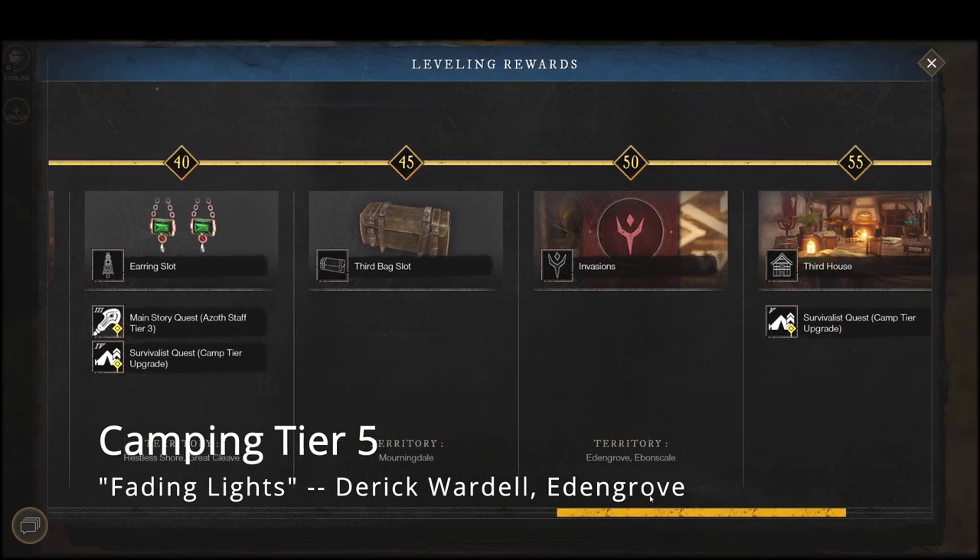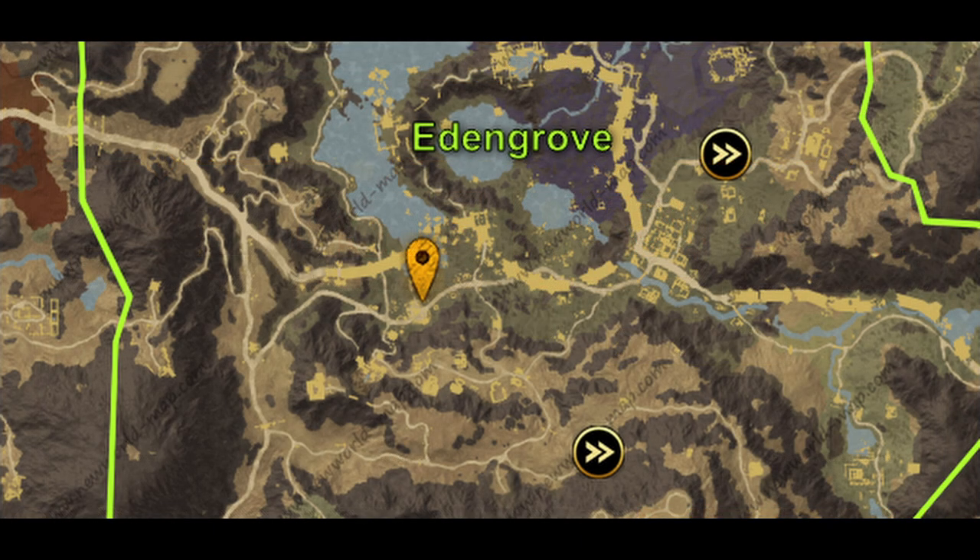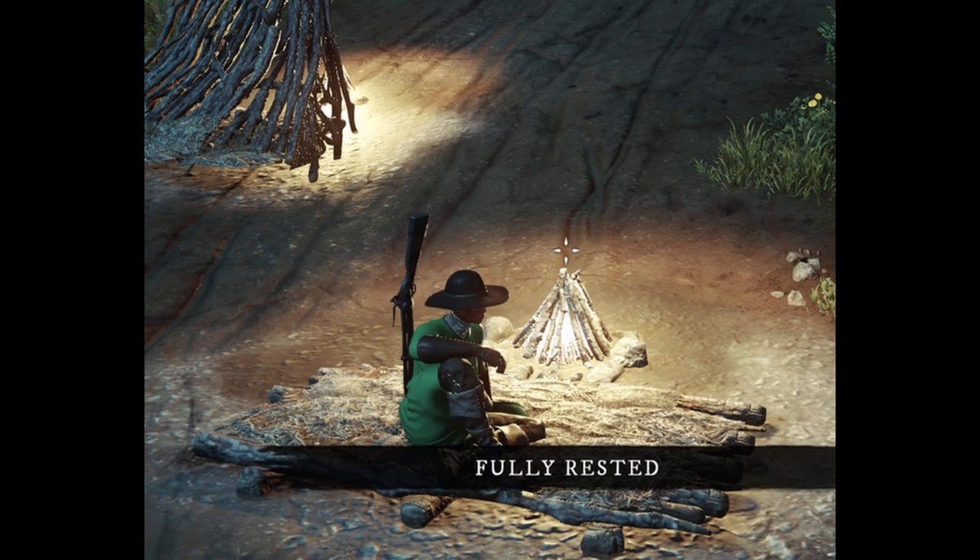Finally, camping tier 5 is called Fading Lights, given by Derek Wardell in Eden Grove. This one is a little bit harder, so make sure you're ready for it. You'll need to go to Eden Grove — we'll give you the location to start the quest. There's a level 55 requirement to begin and unlock camping tier 5.